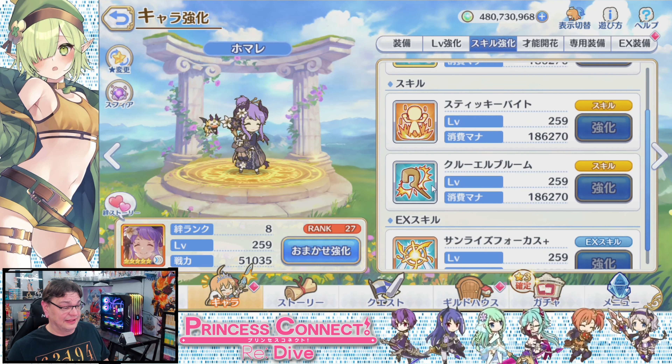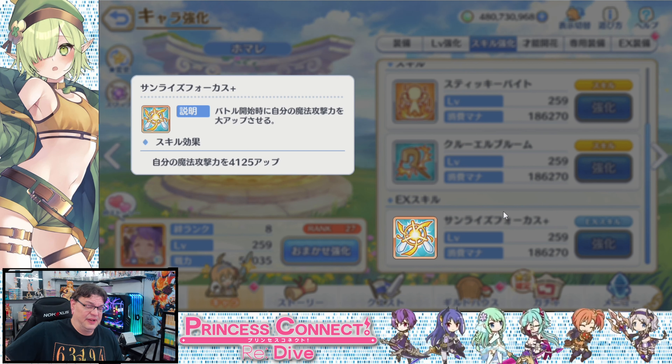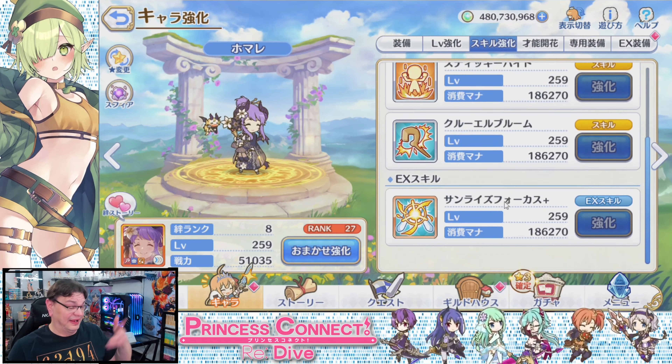The EX skill increases magic attack power; at five star, it greatly increases magic attack power. I'd wonder what Cygames is smoking if they made it anything else — it's Homade, it's magic attack. We shouldn't even have to read the text on this one. It's kind of predictable at this point.